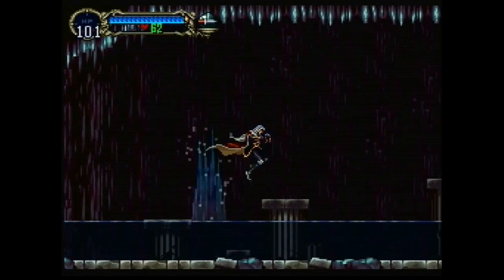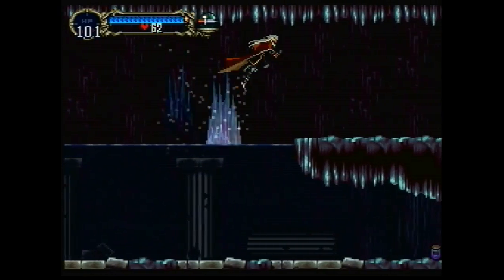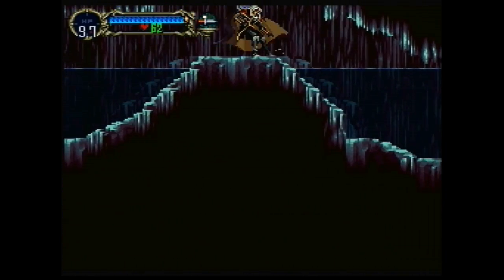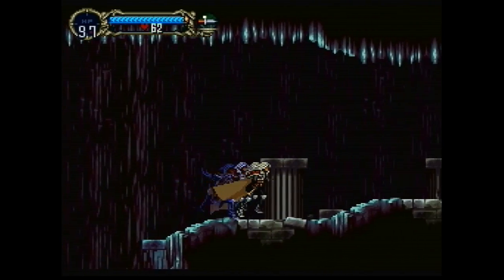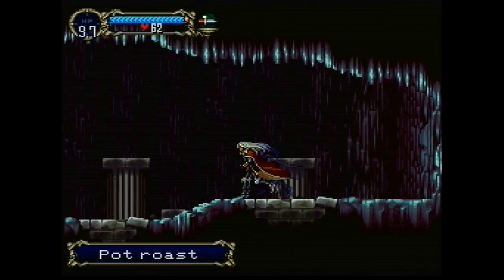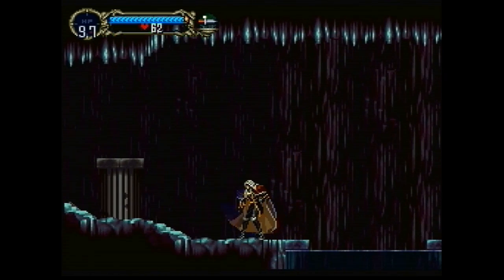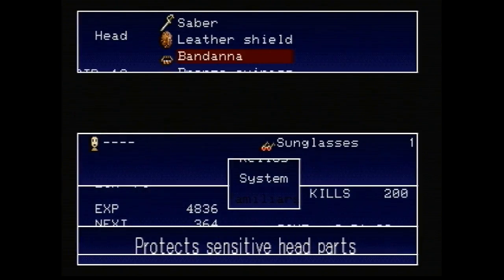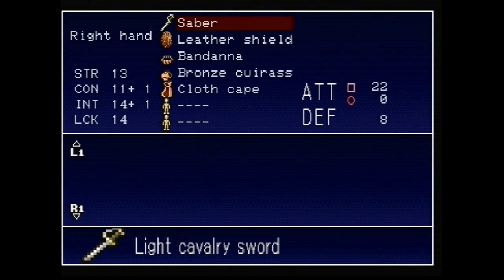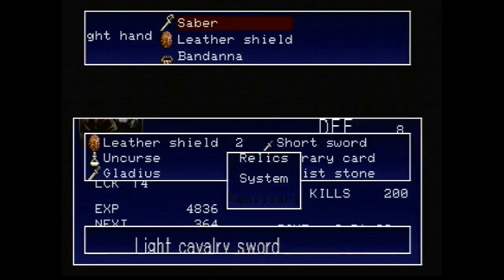Water. This is the first time outside of the very beginning of the game that I've encountered water. Water is bad for vampires — in some vampire stories the vampire is not able to cross running water, so perhaps this is a reference to that. Being submerged will damage you very, very quickly and is something to be avoided. The water has risen up to the entrance where we came in, so the only way out is through.